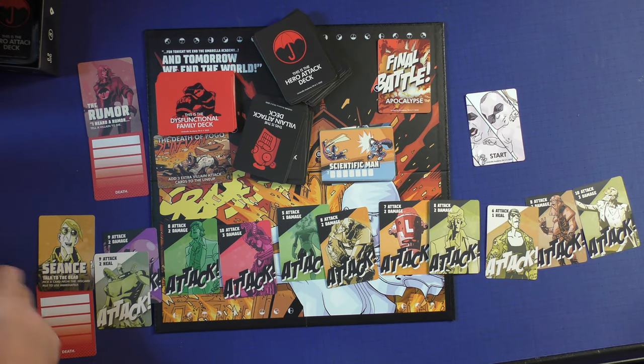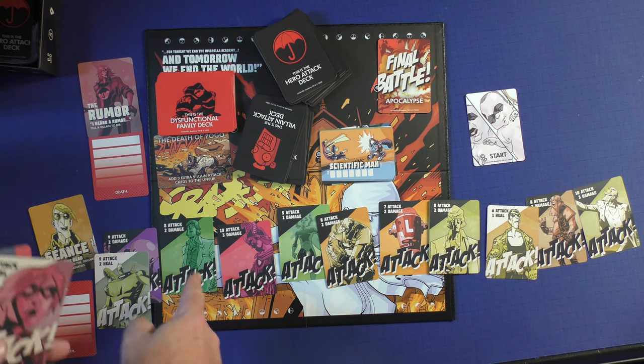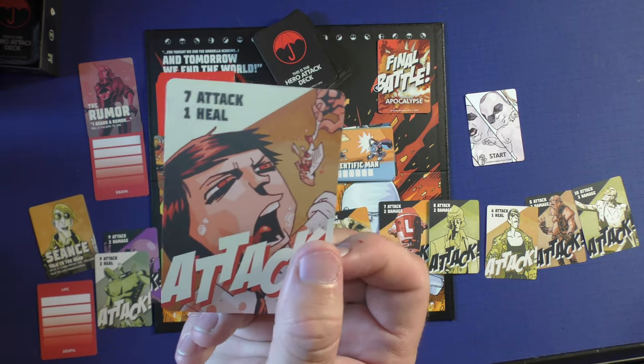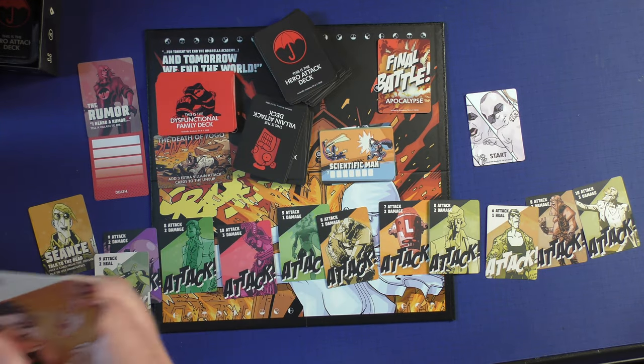The next one, Seance, would go. The next person in order would go and place an eight attack with two damage. I could also play it to heal. So if I wanted to play something with a lower attack, they would defeat me because it's eight — eight is bigger than seven — but I would heal one damage. Obviously, to begin the game, I don't want to do that.